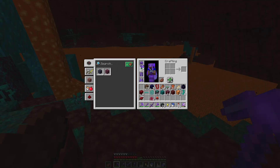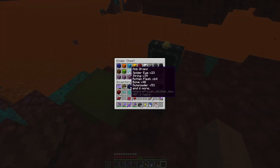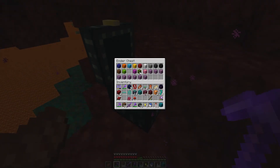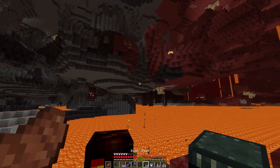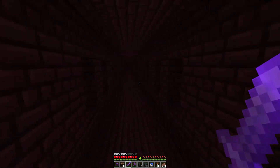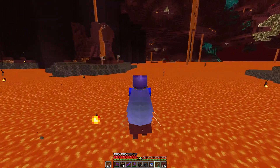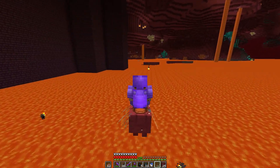We've never ridden one of these guys — a strider. We've got sticks, and we do have string, so let's make a warped fungus on a stick. I can only make one. Oh, I don't have a saddle — I forgot to bring one. There's got to be a saddle in this nether fortress. I've found a single solitary chest in this vast area, and yes, we've got a saddle! I'm finally trying something everyone else has probably been doing for ages — riding a strider. They're putting in a lot of effort, fair play.